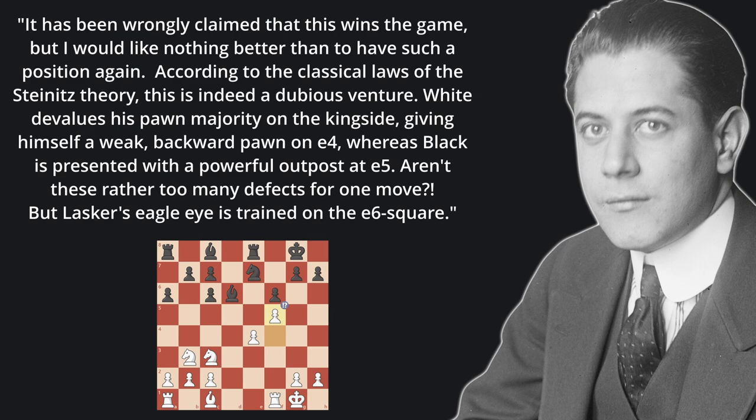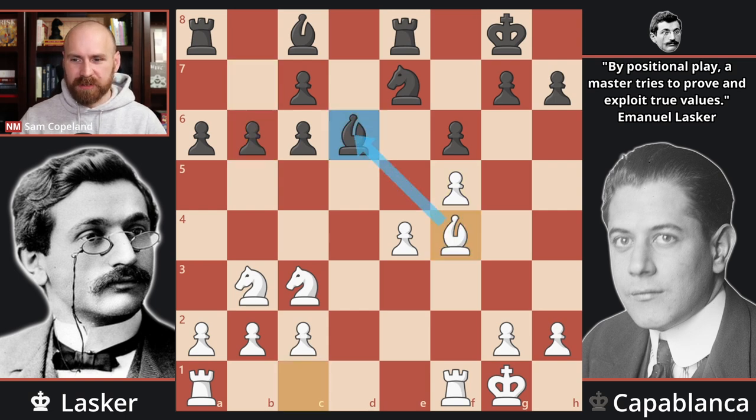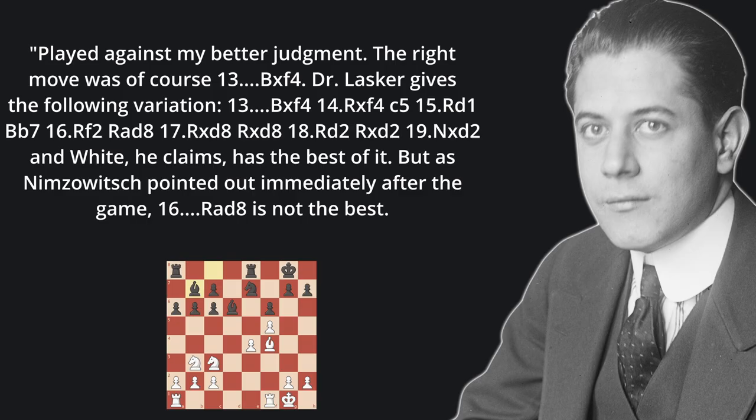Capablanca plays pawn to b6, and Lasker plays the best move — the developing bishop f4, challenging the bishop on d6. In this position, Capablanca makes a very serious error, probably the most serious error in the game: bishop to b7. This move is not losing yet, but it immediately turns over the advantage, and it becomes extremely challenging for Capablanca. He says: "Played against my better judgment. The right move was, of course, bishop takes f4."